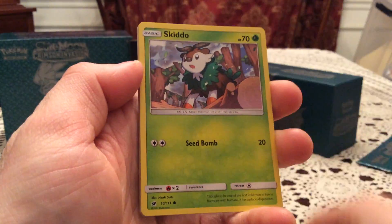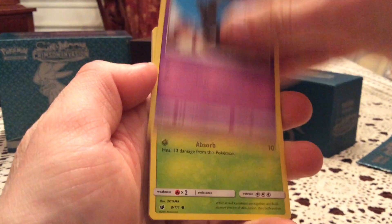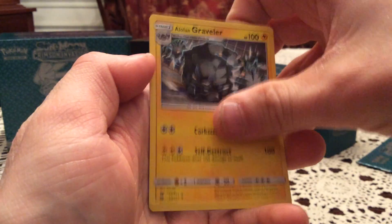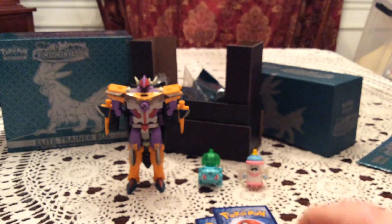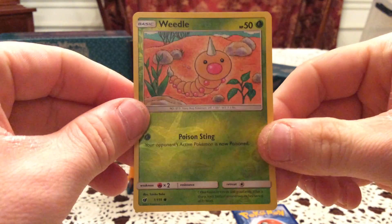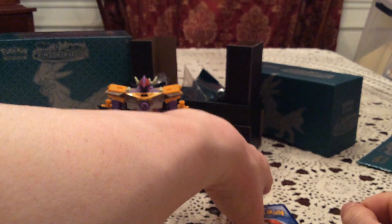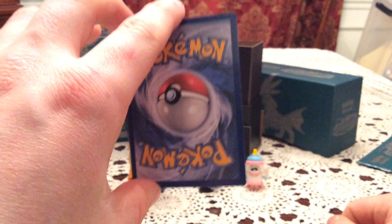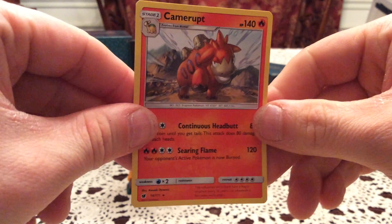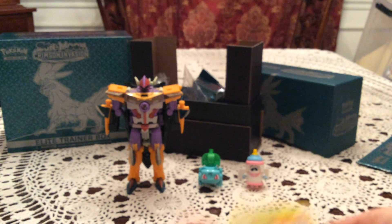Final pack here has the first Pikachu of the opening, Skiddo, Starly, Shelmet, Devoured Field, Alolan Graveler, and Stufful. Reverse: Weedle — common reverse holo. Unfortunately I need Cacnea, so just like the Aron I wish it had evolved before I opened the pack. The rare: Camerupt — non-holo rare to end on.